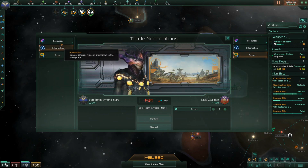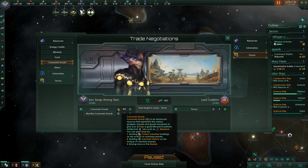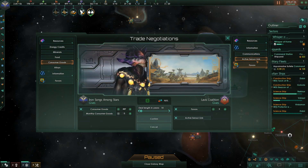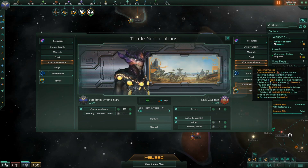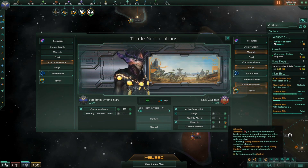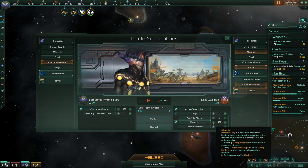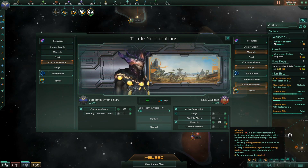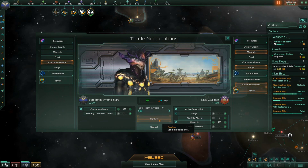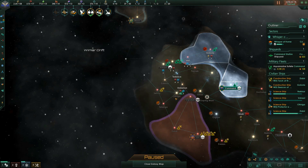We can give them some consumer goods because they'll want them and we have loads. Give us an active sensor link. Any alloys you want to give us? No. Any minerals? I'll happily take minerals in exchange for consumer goods. Give me 400. Perfect.